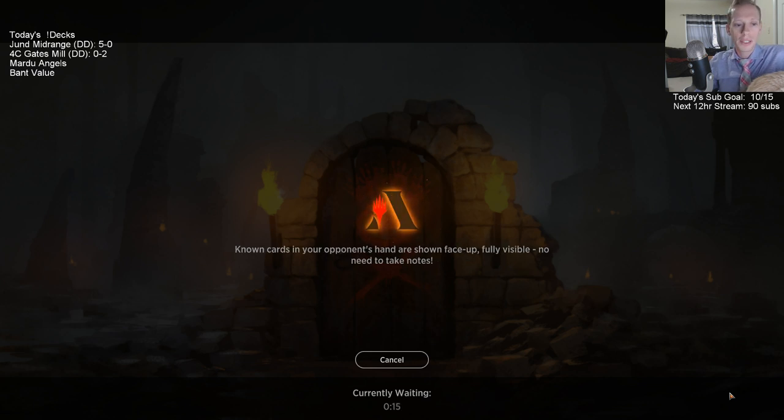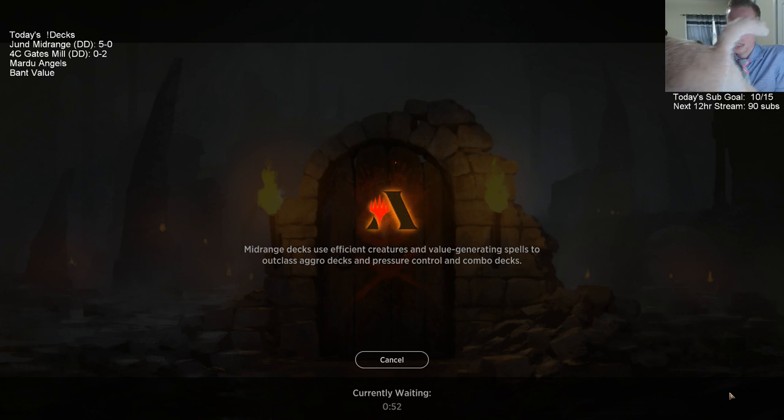Mill's not our only way to win - it's not like if our opponent has a Nexus of Fate we can't possibly win. We have creatures and Planeswalkers and stuff like that. But so far this deck hasn't seemed better than the other gate decks - it just hasn't seemed like an upgrade yet.